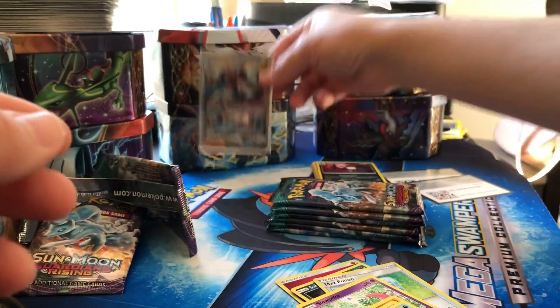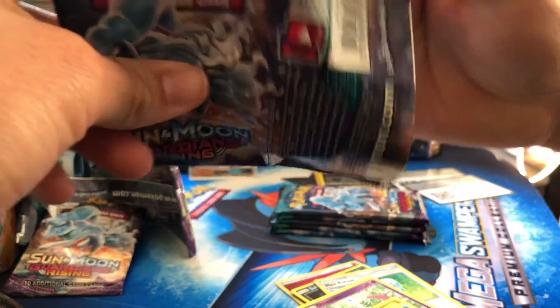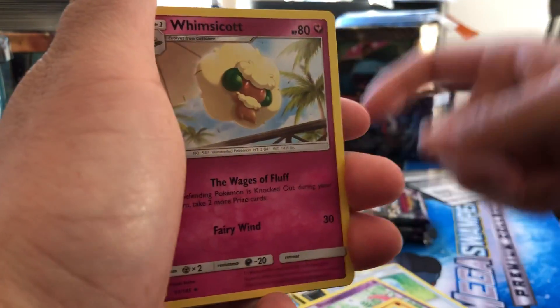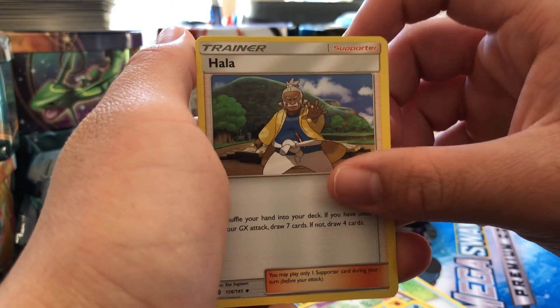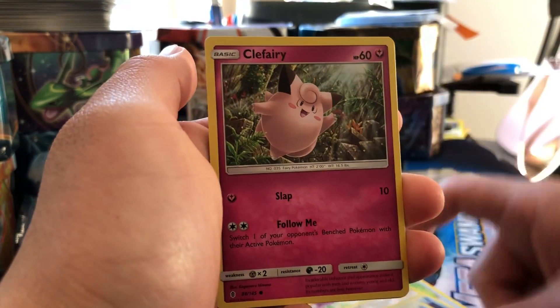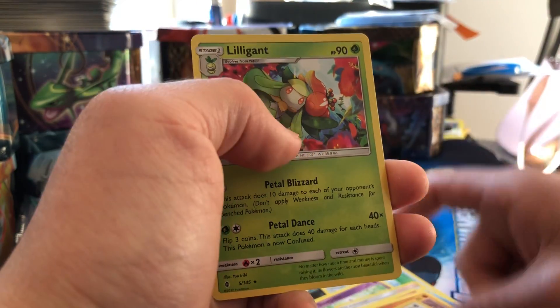Alright, next pack — one, two, three, four. Got a fighting energy, Whimsicott, Alolan Goomy — it's made out of cloth, pretty neat — Wishiwashi, Vanillite, Clefairy, Rockruff, reverse holo Taillow, and the regular rare Lilligant.